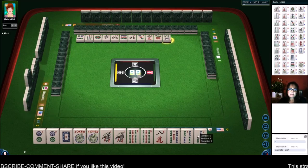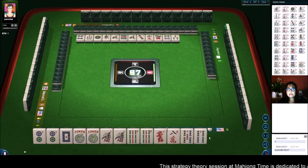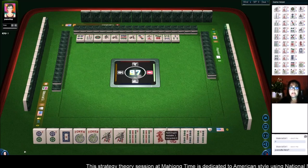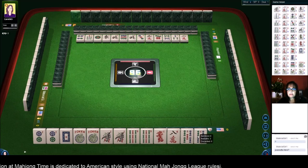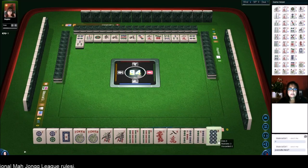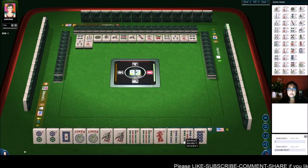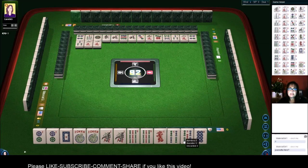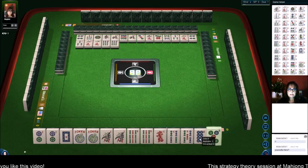Seven dots. East wind. North wind. Nine dots. North wind. Three dots. Three characters. Seven dots. Eight bamboos. Three bamboos, three bamboos — maybe someone will want dragons; there are no dragons out yet. Let's hold it and see if we can get a joker. Two characters. Four dots. Three bamboos, eight dot, eight dot. Eight characters. One character. Six bamboos. Six bamboos, six bamboos.